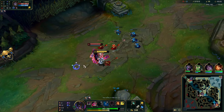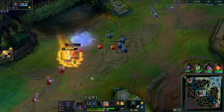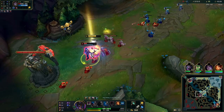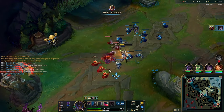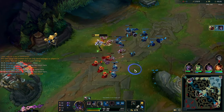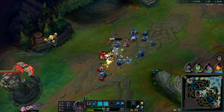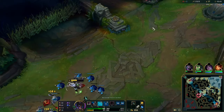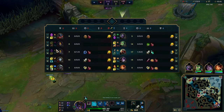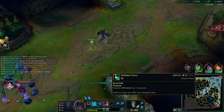He uses W so I know he only has W and Q, so I take an extended trade — auto attack, E, auto attack, Flash, auto and then Q. He just didn't Flash my Q, thinking it probably wasn't up and that he would survive after the last auto attack, but then he dies. We take the freebie and shove the wave and go base.